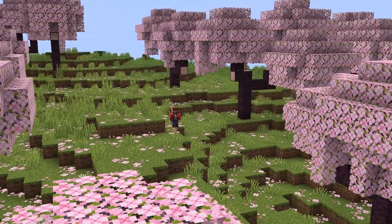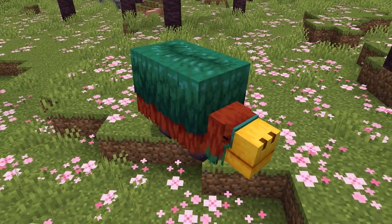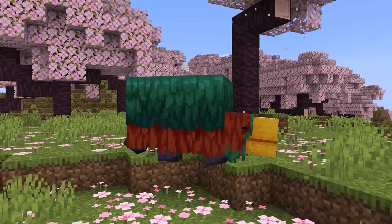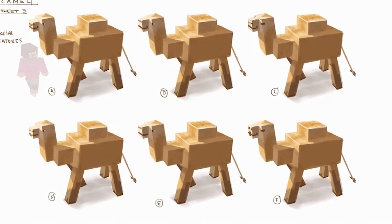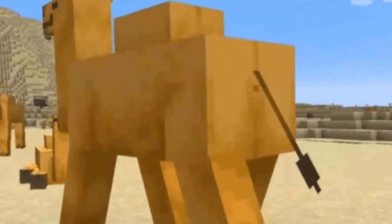Let's go over some concept art. Did you know that the original idea for the sniffer was actually drawn in a Mojang employee's kitchen? This is a pretty funny origin, considering that the person had never made a Minecraft mob before. Camels also have some pretty interesting concept art — they were originally meant to look much different, with different eyes, different feet, nose placement, mouth, and even a different overall shape.